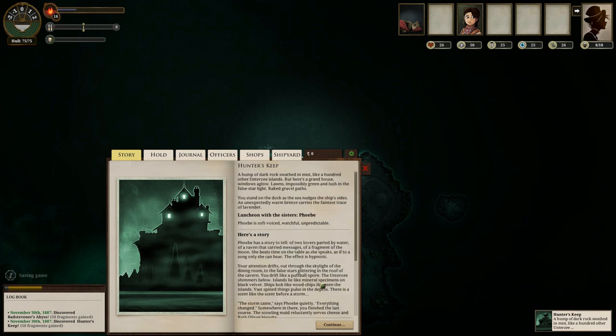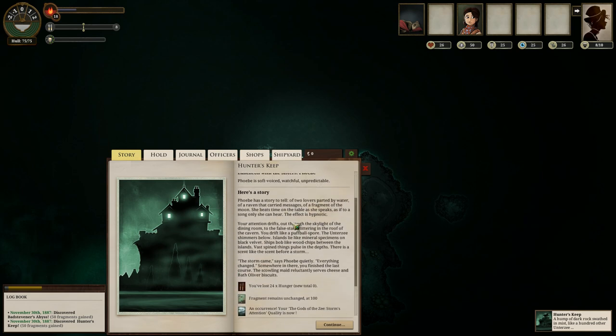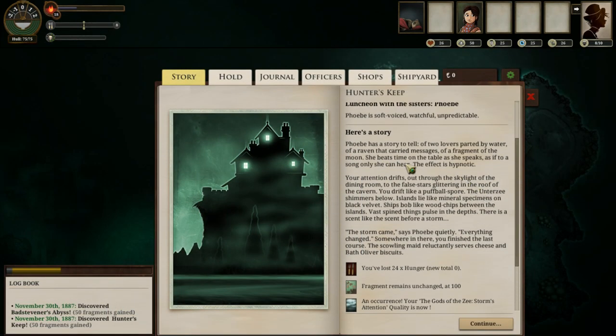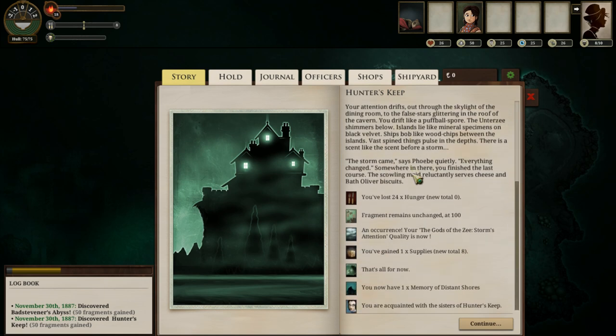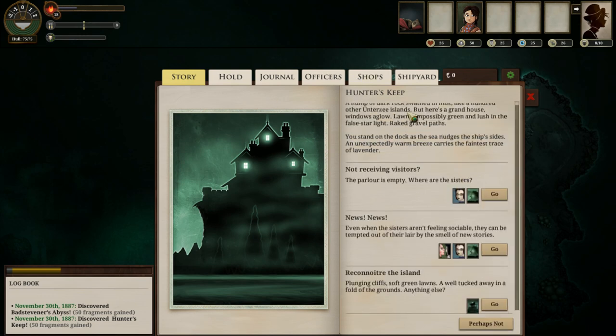Let's start with Phoebe — soft-voiced, watchful, and unpredictable. Has a story to tell of lovers parted by water. 'She beats time on the table as she speaks, as if to a song only she can hear. The effect is hypnotic.' So we have gained some supplies — 24 hunger — life is very good there, and we get a memory of distant shores. Having a little extra supplies is always helpful, which is why Hunter's Keep is always quite useful.